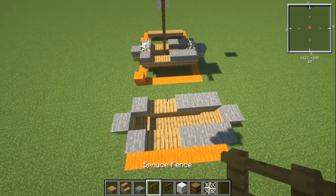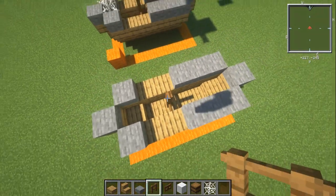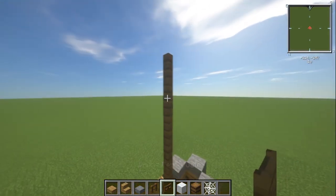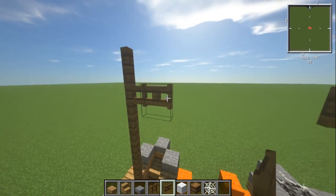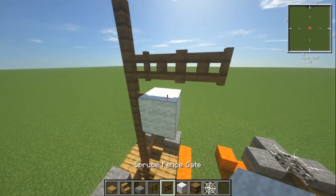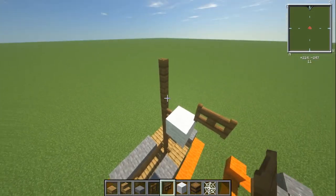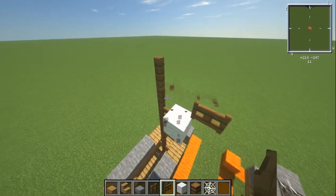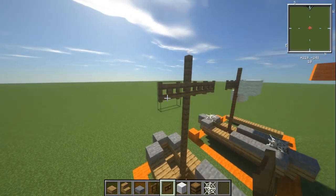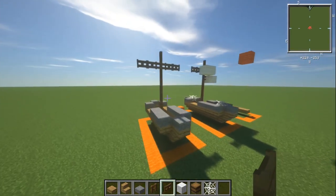With the spruce fence we're going to go up a total of seven — one, two, three, four, five, six, seven. Then place a spruce fence gate either side of that. You can sneak-click to place it, or build up underneath and place it directly on top. That gives you the base mast.